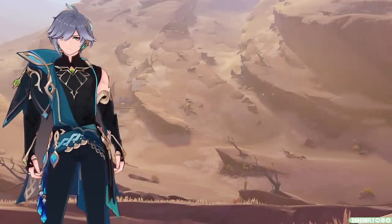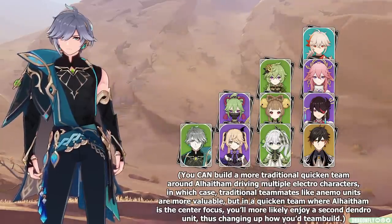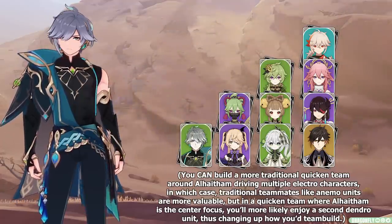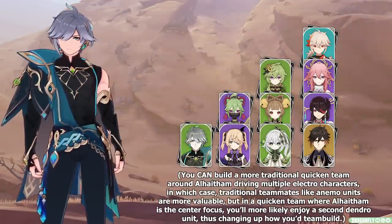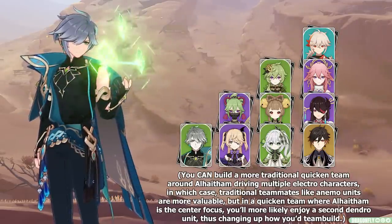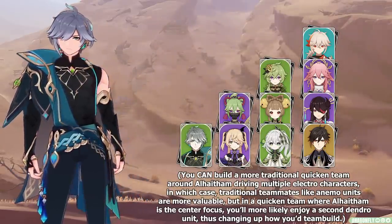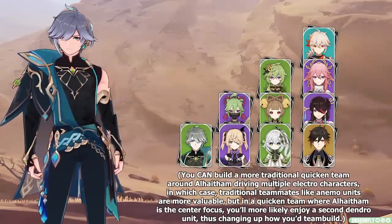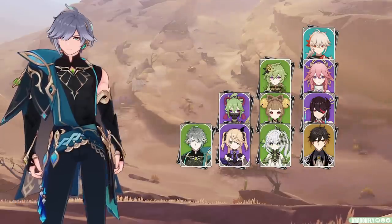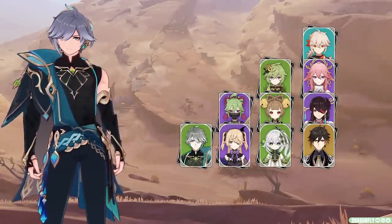The next kind of powerful team you can run Alhaitham with is Quicken teams. He performs very well in Quicken teams, but you have to remember that he's very selfish, so if you're going to slot him into these teams it'll be most effective to build them around him. That means it'll be more of a Spread team than a Quicken team, because the focus should be on allowing him to spread as many of his attacks as possible during his field time. On average, you'll probably notice that this team has a lower damage potential than Alhaitham's Quick Bloom teams — but not by much, especially if you spend time and investment into the team. You'll need at least one Electro teammate and then two flex teammates that won't interfere with the Quicken reaction. Some of the best Electro teammates for Alhaitham in this team are Shinobu, since her Electro application lasts for so long and she can heal him — a bit of a rarity in Dendro teams. She also uses 4-piece Tenacity really well, so she's a good buffer to top that all off. You can also use characters like Raiden, Yoimiya, or Beidou, though they'll change up how you need to rotate.